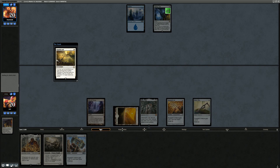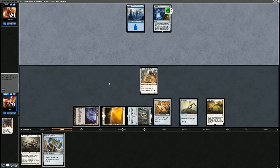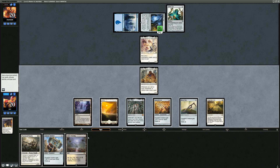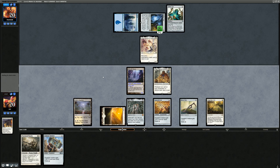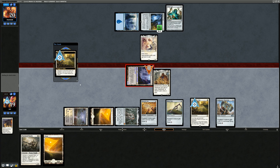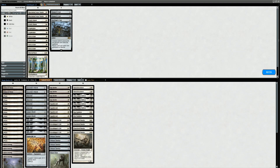We find Plains and play Sigarda's Aid plus Sram, looking to go for it next turn. Vial goes to two counters. Opponent vialing in a Thalia main phase — so they're on Humans, not Merfolk. Colossus Hammer costs one more mana with Thalia, but with a land in hand it doesn't matter. We animate Inkmoth Nexus, attack — opponent can block — then we play Colossus Hammer for an 11/11 infect. Draw a card from Sram. That's lethal — a turn-3 kill with Inkmoth.